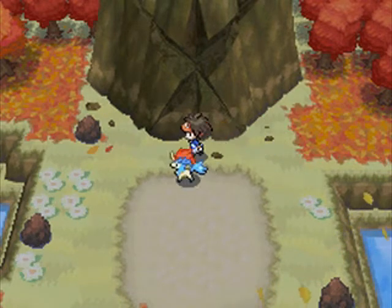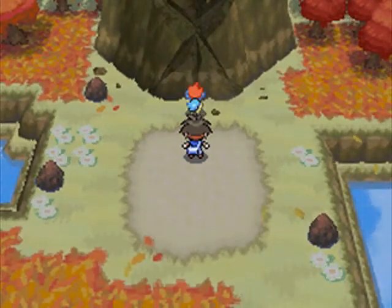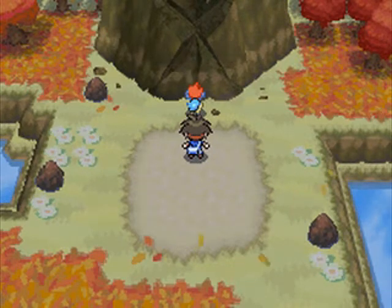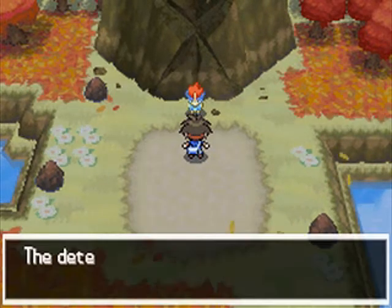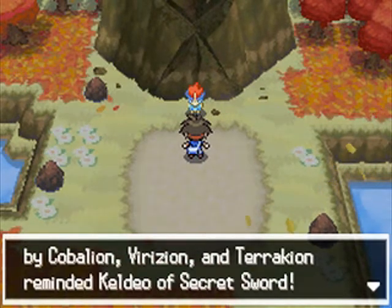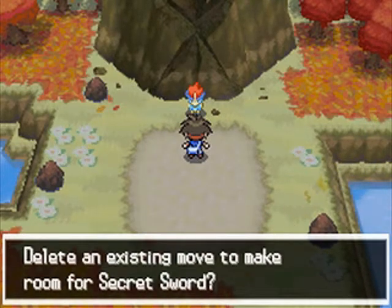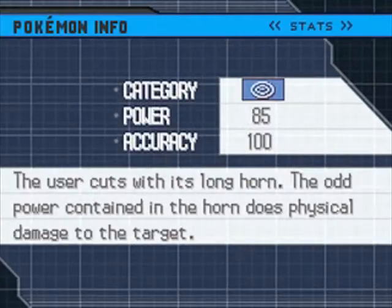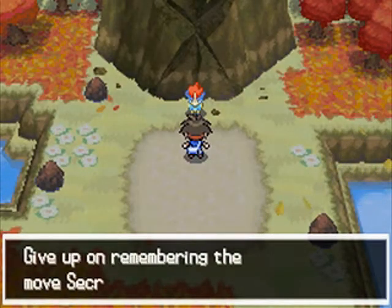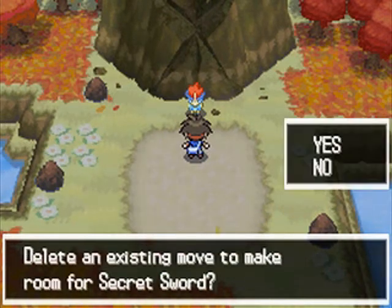Keldeo, you look like you're being really suspicious over here. The determination carved into the rock by Cobalion, Virizion, and Terrakion reminded Keldeo of Secret Sword. But Keldeo can't know more than four moves — delete an existing move for Secret Sword? I accidentally said no. No! I will never give up, never surrender.